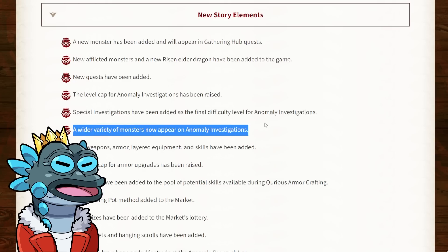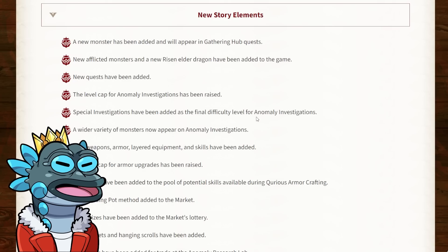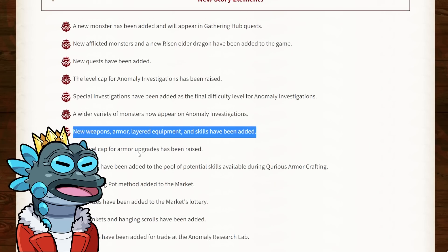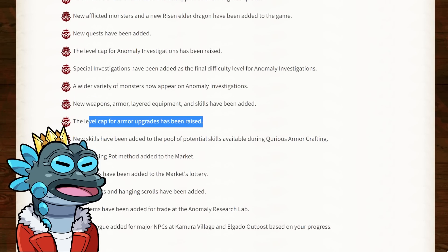A wider variety of monsters now appear in Anomaly Investigations, which is very cool because the worst part about Anomaly Investigations is that you often have to face the same monsters over and over again, so a bigger variety is always good. New weapons, armor and layered equipment and skills have been added. The level cap for armor upgrades has been increased, so I'll be sure to upgrade as soon as we get Title Update 5, so I don't get one-shot by Amatu and Risen Shagaru Magala.